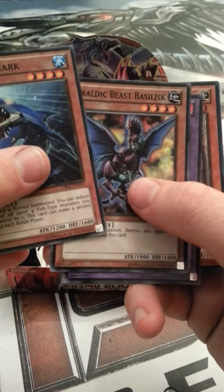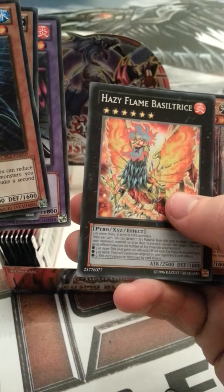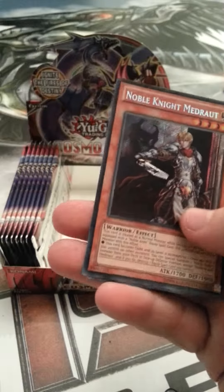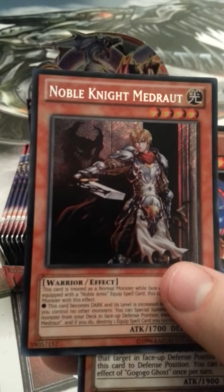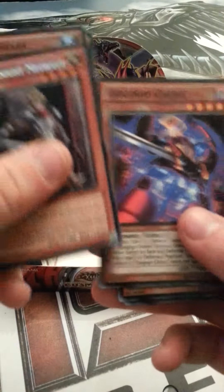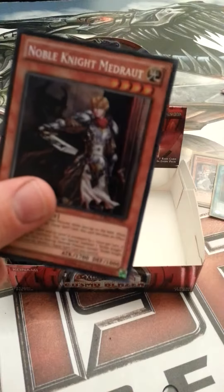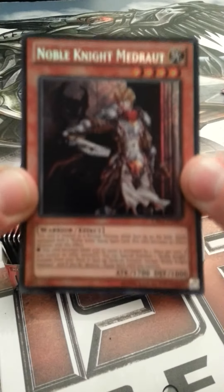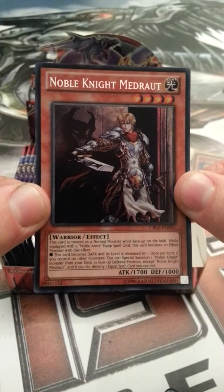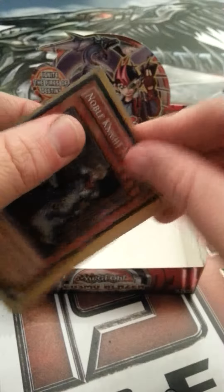Double Shark, Heraldic Beast Basilisk, Crimson Sun, Hazy Flame, Bastille Tress. Oh yeah - Secret Rare! Noble Knight Meda Root - I hope I'm pronouncing that right - that's our Secret Rare. Go-go-go-ghost, Remora, March of the Monarchs, Double Back. Let's get a sleeve on this bad boy. Very nice - sleeve it, sleeve it, just don't leave it.